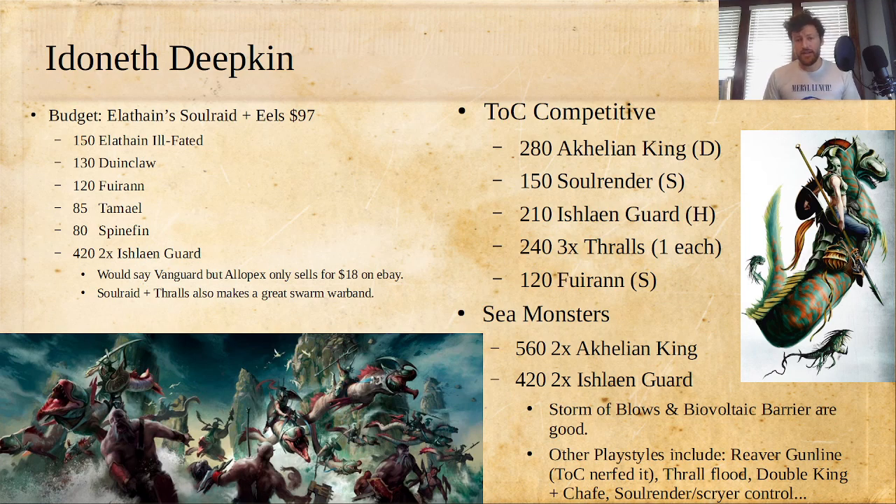For competitive Idoneth Deepkin, I would start with an Acheleon King — that 2-inch range is really good, especially now with 4 rounds where staying alive matters more. I'd also have the Soul Render, who like Elothane has that net ability plus an extra inch of range to get damage in while locking down an opposing fighter. Then an Ishlaian Guard as another heavy hitter in another deployment group that flies. And then three Thralls and Fui Ran — Fui Ran being kind of 1.5 Thralls. The returns on Acheleon Kings are incredible; Ishlaian Guard were a big competitive mainstay before the Tome of Champions and actually got better — the ToC really favors exactly what Ishlaian Guard do well.